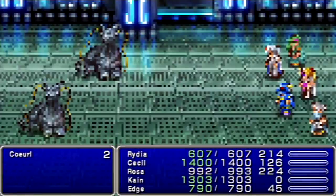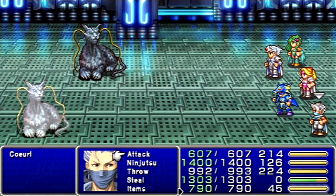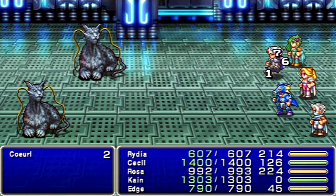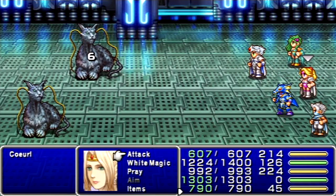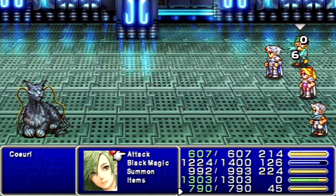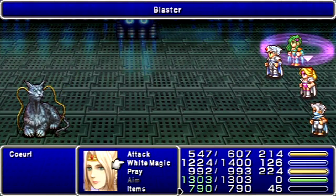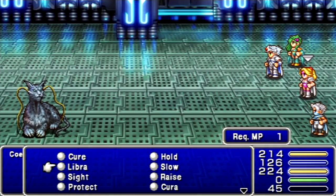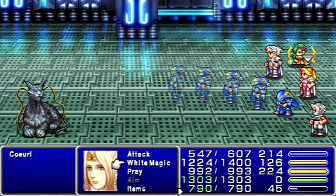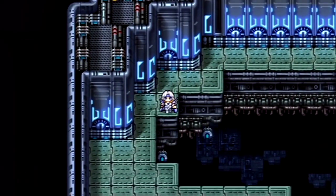That should be good enough. We met up with these guys before. Let's jump one of them and show off what happens if you attack them and you don't kill them. Okay, that wasn't a good idea. Edge, where are you? They use Blaster, and it just paralyzed you. But that can also kill you if you're unlucky. So don't do that.